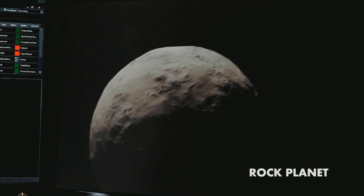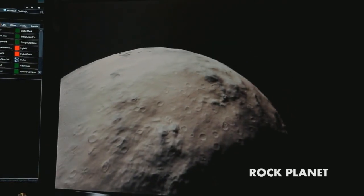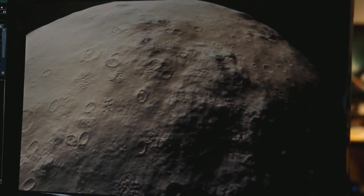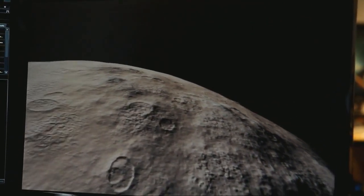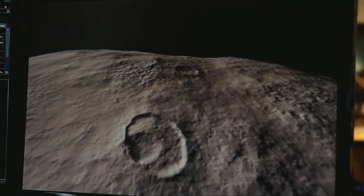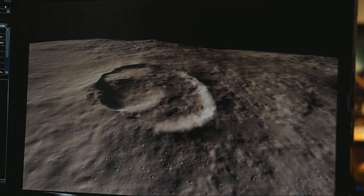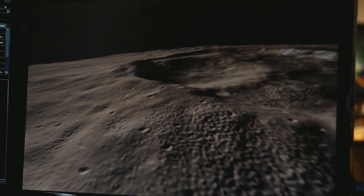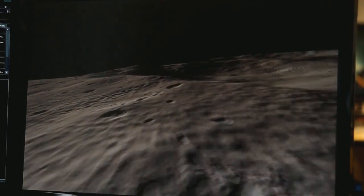On to the next one — this is one of our rock planets. It's completely different: peppered with craters, with nice mountains and different materials. As we get closer you can see some mountains and crater deformation. I'll point out these craters are ellipsoid — we fixed that, you'll see proper circles in later videos. Some real work-in-progress stuff here.